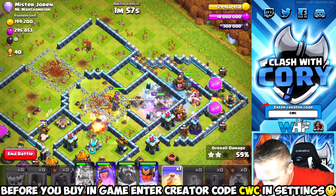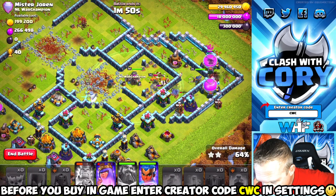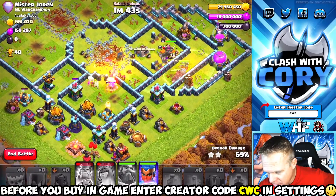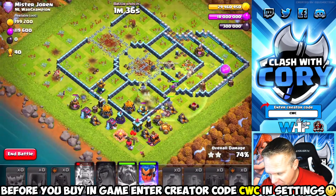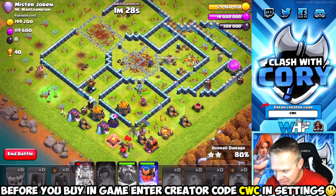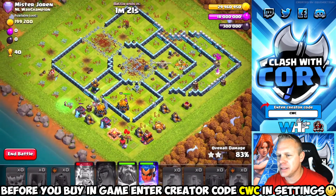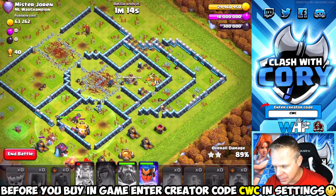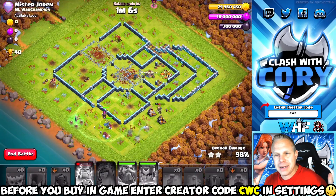I pop the King ability — I want to get that town hall down before the hogs get there so they don't eat the town hall blast. The Queen is taking out the scatter shot. Pigs are going a bit slow so I heal them up. I pop the Queen ability to get enough pigs back to full health. The Archer Queen grabs another archer tower before she goes down. We got a King still alive holding on — I'm not even going to have to pop the Royal Champion ability. That is definitely a triple. The reason I didn't go in on the town hall side is that built-up corner — came in on the back side, picked up the town hall, tripled it.